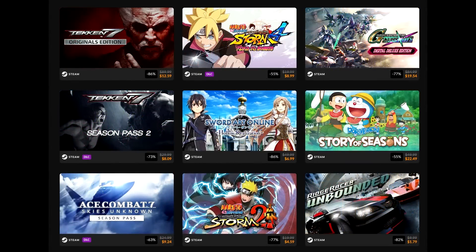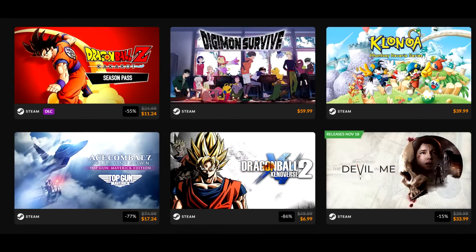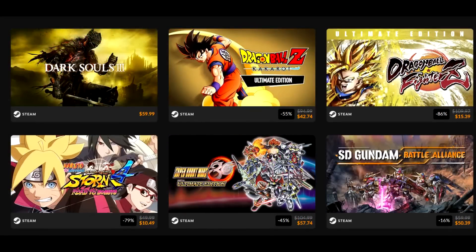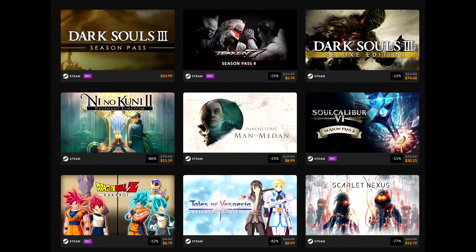Tales of Arise is 63% off for $22.19 — excellent deal. Tales of Arise is my favorite Tales game. If they remake Tales of the Abyss from the ground up, that would be my favorite Tales title, but that game's just way too dated at this point. $22.19 for Tales of Arise is awesome: great battle system, great story, great cast of characters. I didn't like the main character as much as in some other Tales titles — he kind of fell flat compared to Yuri or Luke from Abyss — but Arise is still a solid game, and it was one of my favorite games of 2021. Good bit of content there as well.